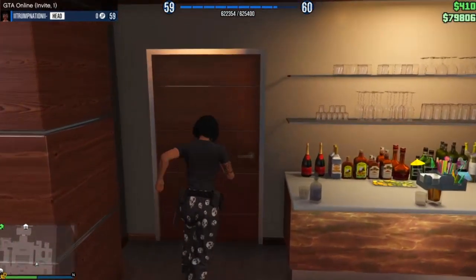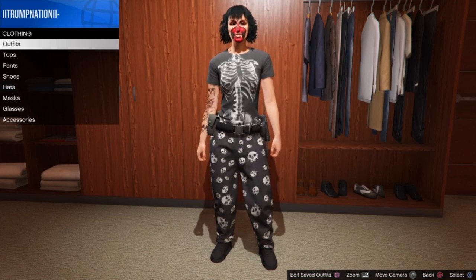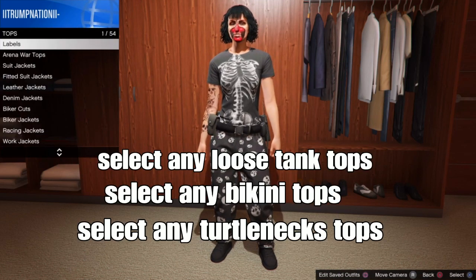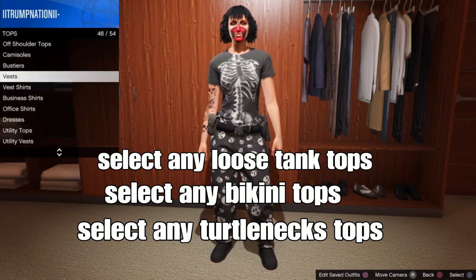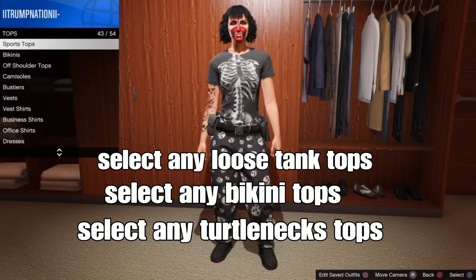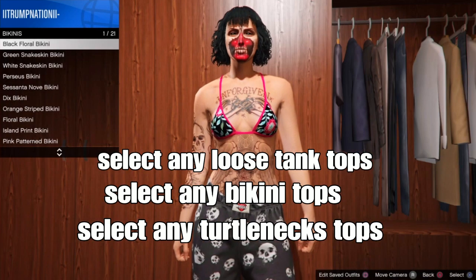Like I said in the video, you can set up any type of section of your choice. Remember, go to the clothing store. From the closet, go to tops. You can select any type of loose tank tops, bikini tops, or turtleneck sweater tops. Let's make your outfit using one of these.